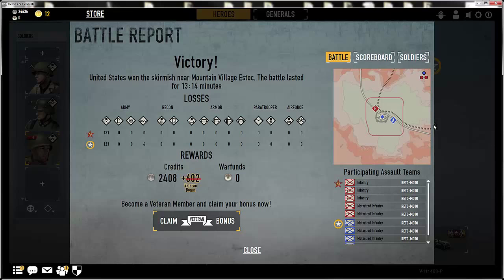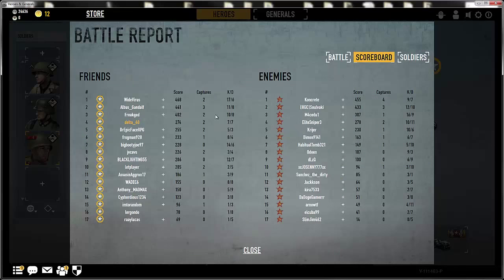The final tab is the scoreboard. Just like any other FPS, this will tell you what you scored, your kill-death ratio, and what position you ranked in the match. From here, you may also add friends. Let's say I want to add Gandalf — you click the plus sign beside his name. Anyone who doesn't have a plus sign is already your friend, or is you.